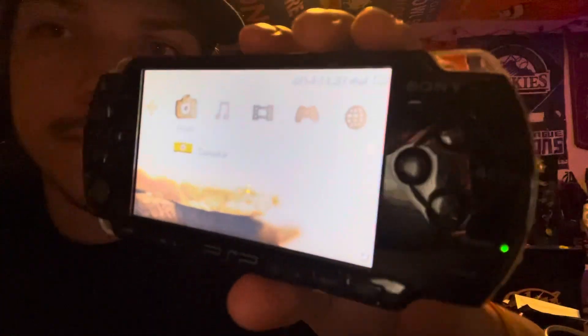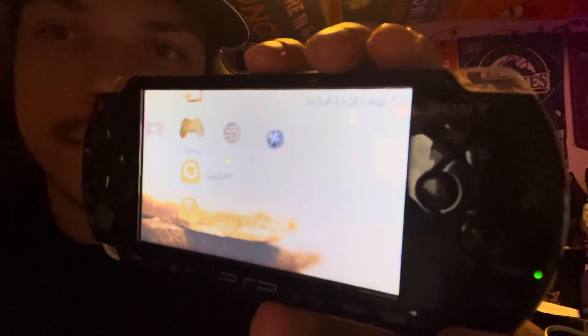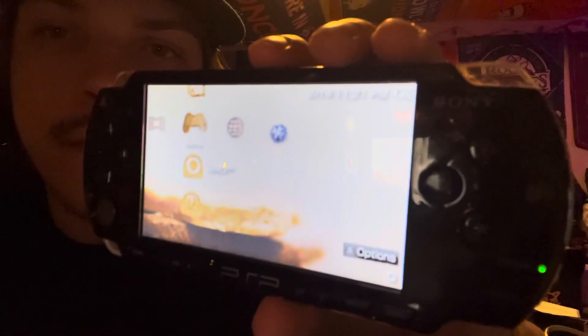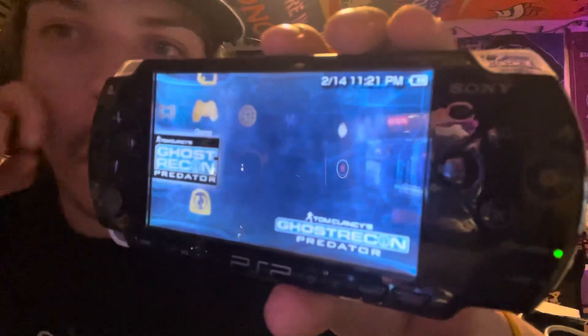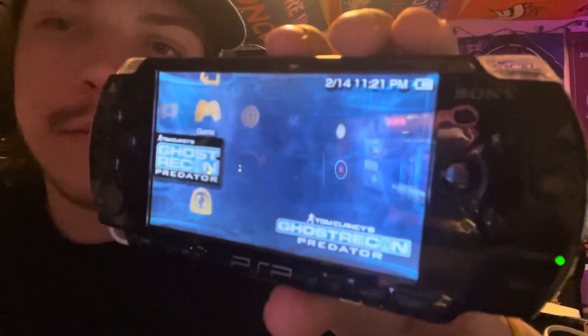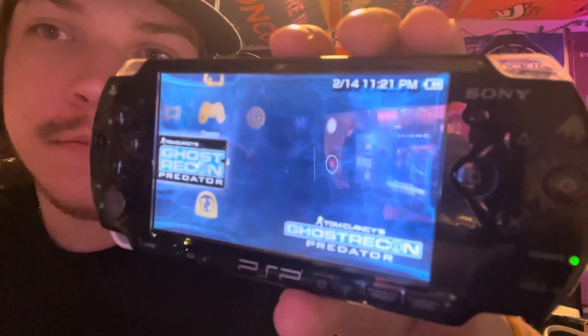The bottom of the disc needs to be facing the inside of the console. Close it, and it should just pop up — it reads the disc. There you go — Tom Clancy's Ghost Recon Predator. It works and everything.